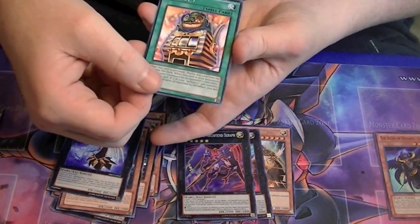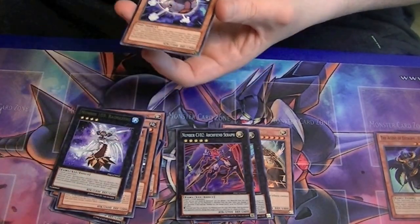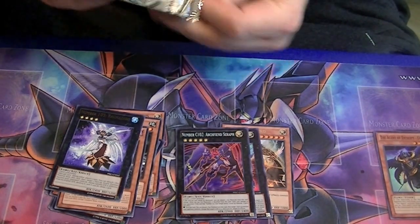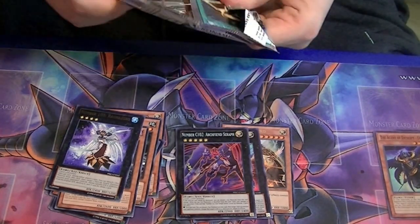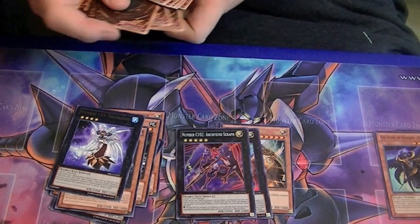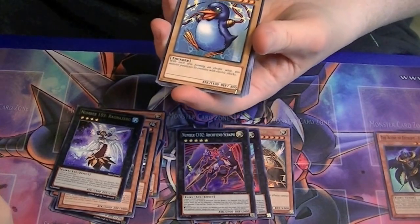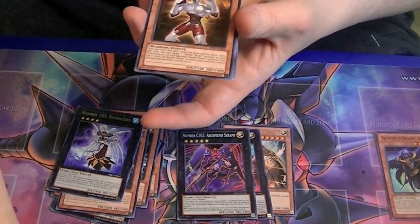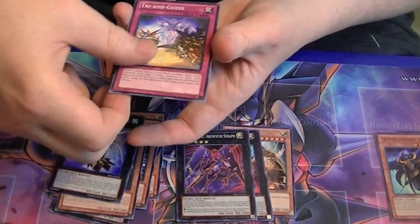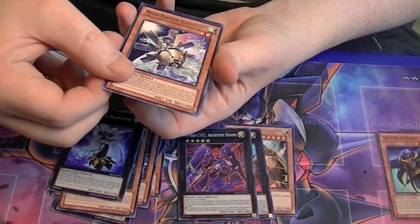Jackpot Seven. And our final pack from this special edition — let's see if we can't get a holo card here. Well, we did at least get a Bolt Penguin. Rare: Mecha Phantom Beast O-Lion. And that was it.